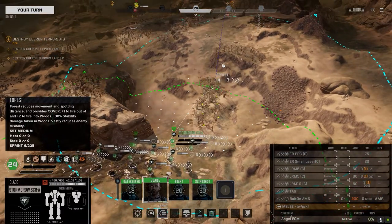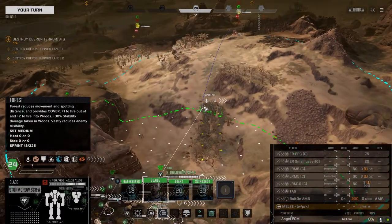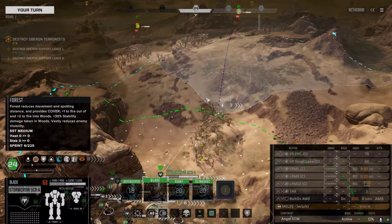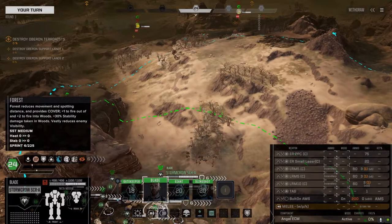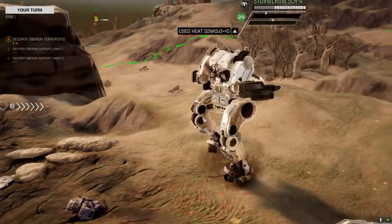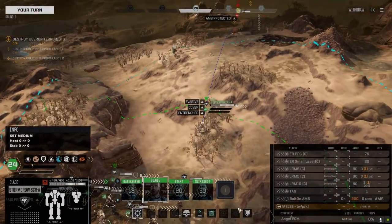Let's figure out how to engage. I've got a little bit of height advantage so I think I'm just going to push up into here and embrace the trees, prep for a turn two attack.